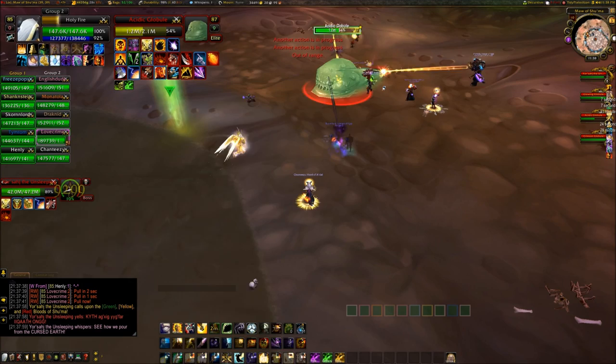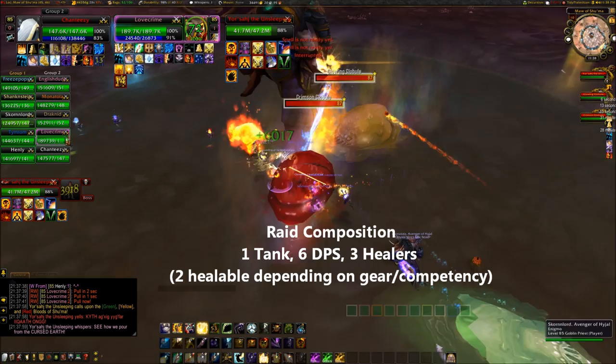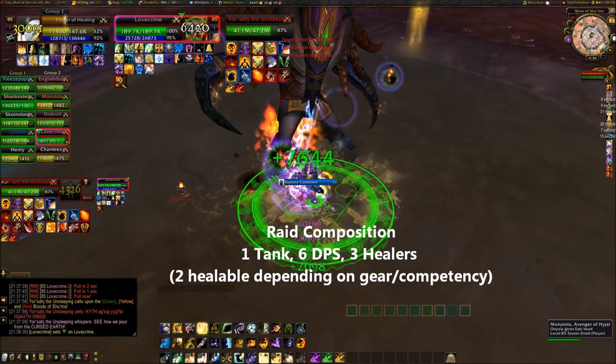Our raid composition consisted of 1 tank, 3 healers, and 6 DPS. You'll want a balanced mix of melee and ranged DPS, and for healers, you may be able to 2-heal this fight depending on your current gear level.